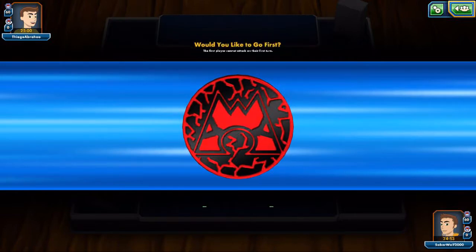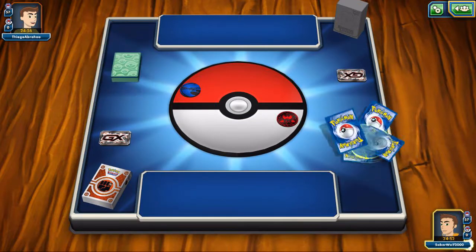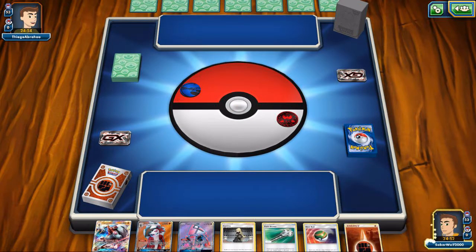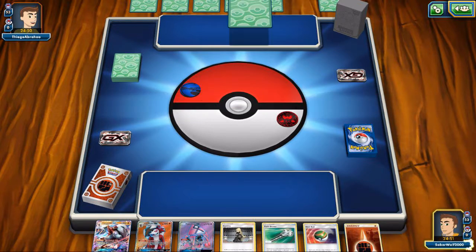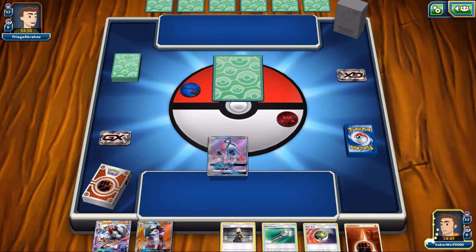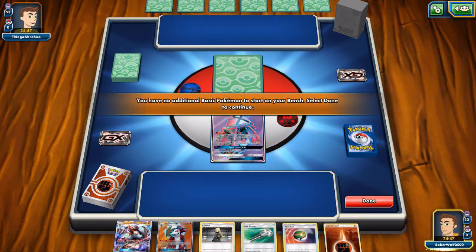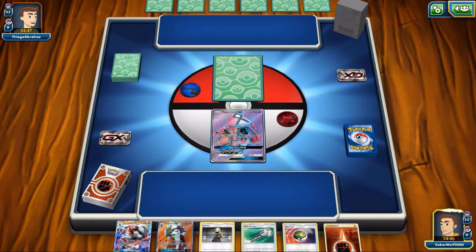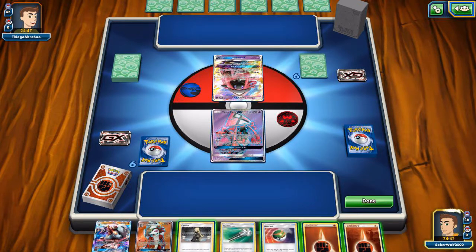I get to play first, win the coin flip — hallelujah. I always usually lose it, especially with this coin. And we are going to open up with Tapu Lele GX. I can't tell you how many times I open up with Tapu Lele GX in basically all my decks. Every single deck. Opening up with that, that's not so good, but at least I have a few decent cards.